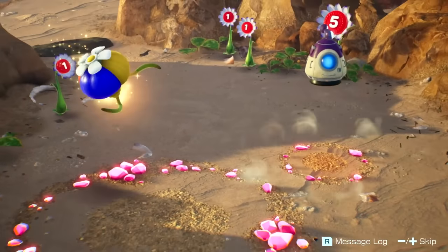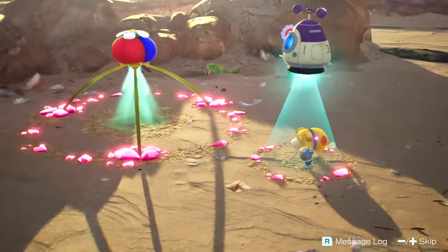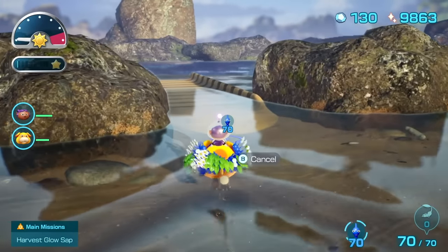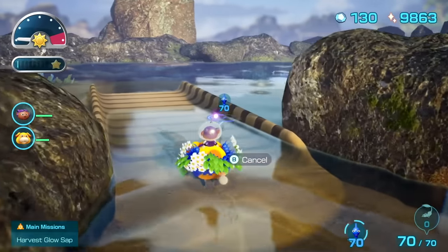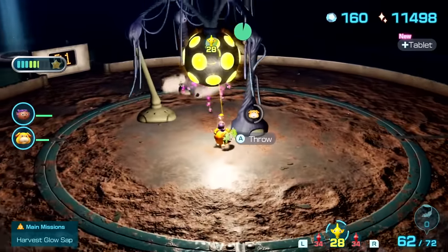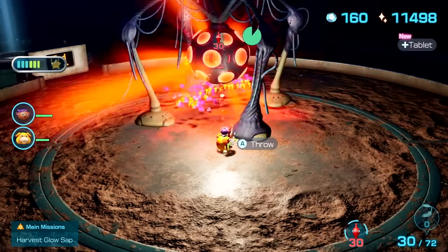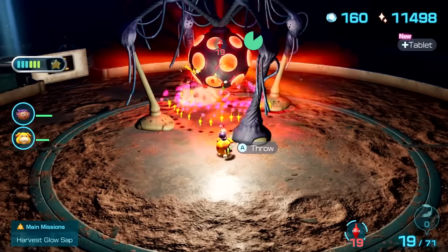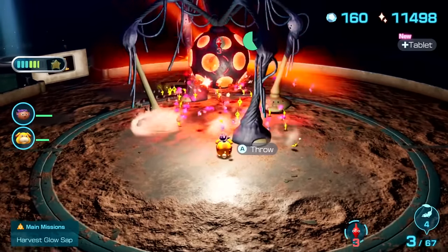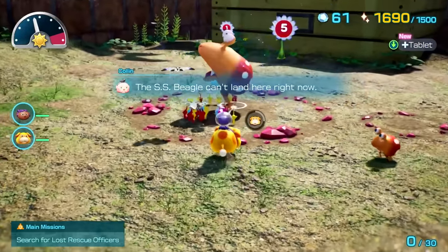Among the many things to keep track of in Pikmin 4 is a wonderful new companion — this weird little pup, Oatchi. He can carry you and your entire army of Pikmin on his back across obstacles like water, sniff out hidden items, and help you jump to reach shortcuts and items like never before. Of all the upgrades, Oatchi's charge attack became my favorite of his abilities. Higher levels give him the ability to stun enemies for longer periods, while at the same time sending my entire horde of Pikmin onto a target to dispatch them quickly.